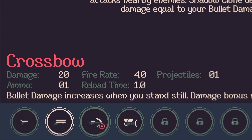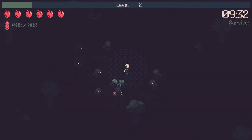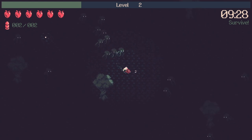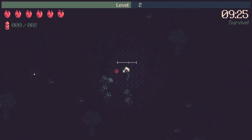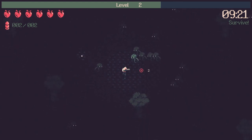You start with a pistol and you can unlock with the game currency a shotgun, flamethrower, and crossbow for now. Each of them has different ammo types and shots before reloading. For example, the crossbow has only one arrow that can pierce through enemies, and by standing in place it will do a little bit more damage. The shotgun has two bullets and is better at closer range.